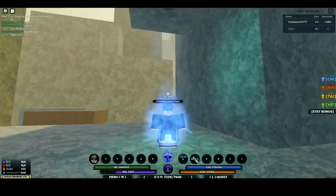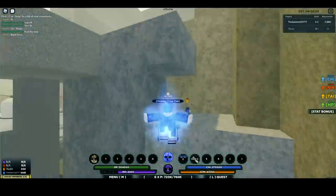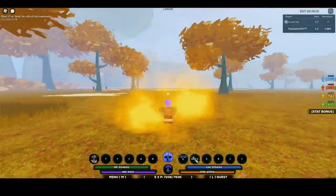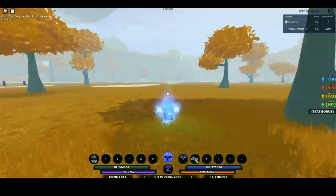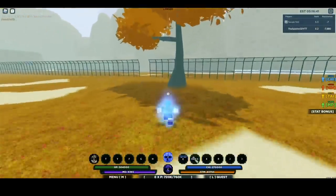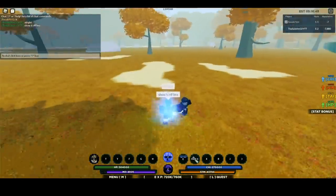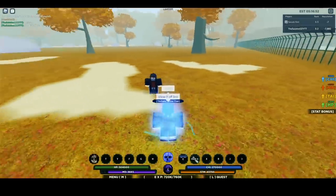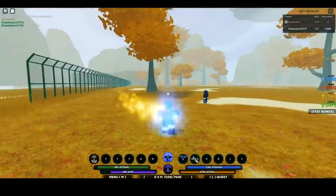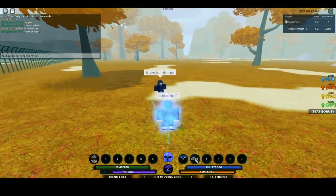My boy just got flame control — unfortunately I couldn't get it, but thankfully he did so we're going to do a showcase. Once we do the showcase I'll show you where it spawns and wrap up the video. Flame control looks pretty clean — it does overtime burn damage, that's what makes it special.